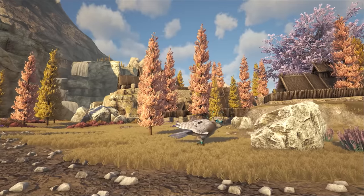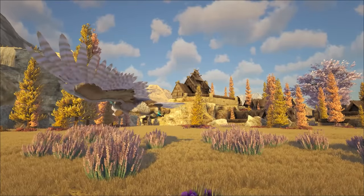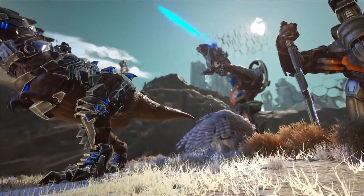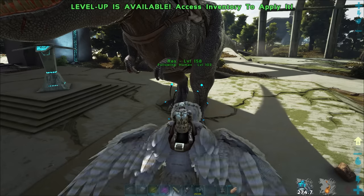The Snow Owl — which I keep my fingers crossed remains in the final release of Fjordur — heals a dino for 2,400 HP per minute, making it a great option.